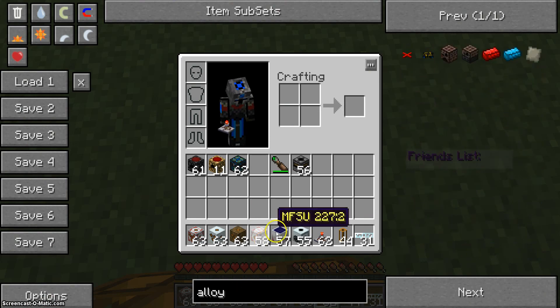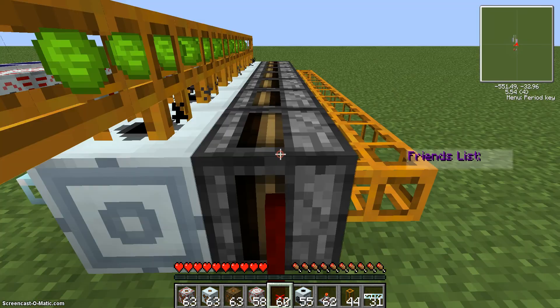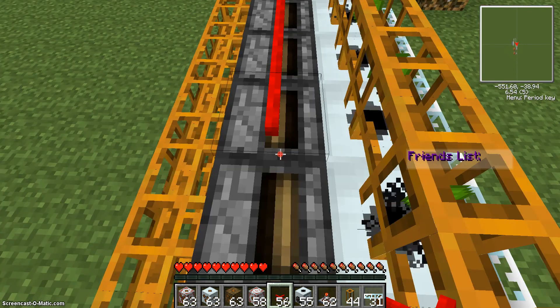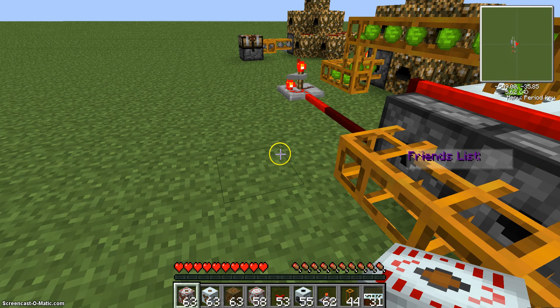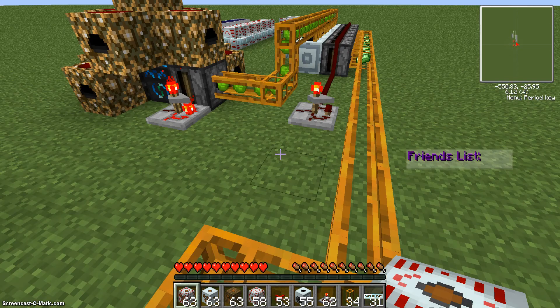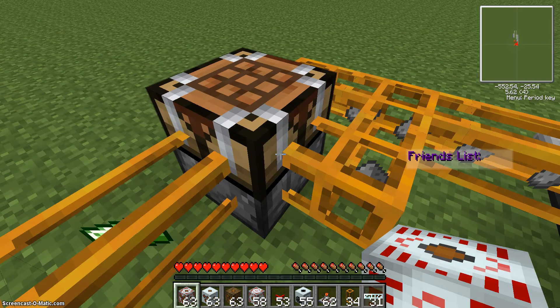And we're going to need some alloy wire, so you can get the Redstone running all the way across. And then we're going to take this refined iron into here, and you sort of made a nuke.